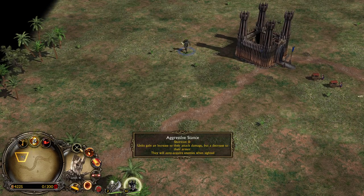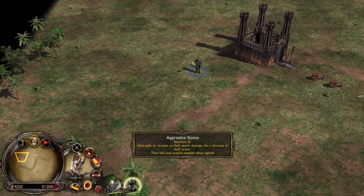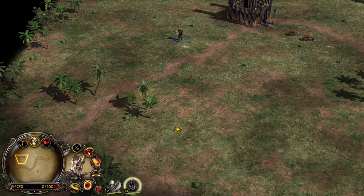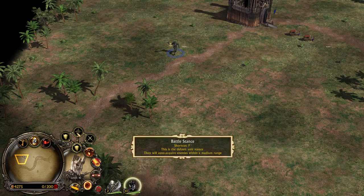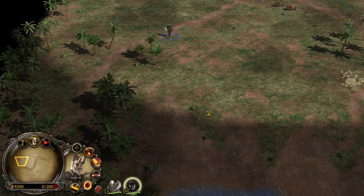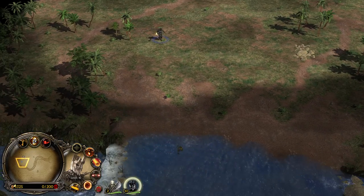Battle Stance is just like Galadriel's - nothing too spicy. Aggressive Stance maximizes damage output but makes you more squishy. Hold Ground Stance makes you more tanky but deals less damage. Battle Stance gives you normal stats. In terms of movement speed, he's not the fastest hero - he's quite slow.